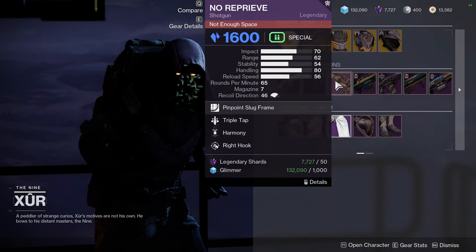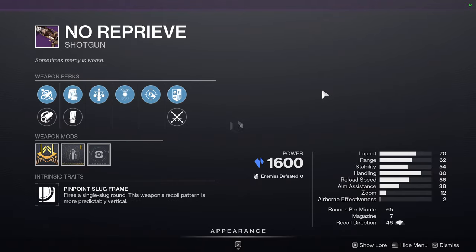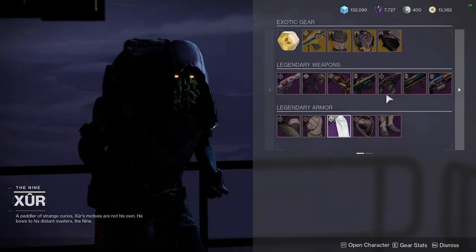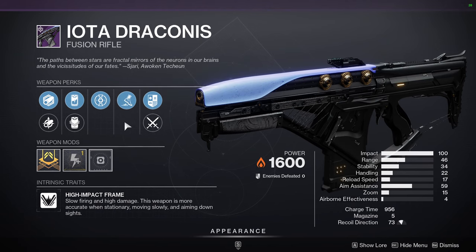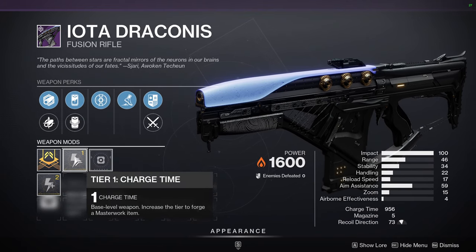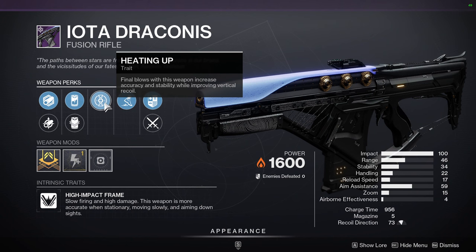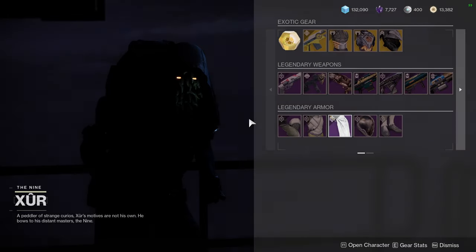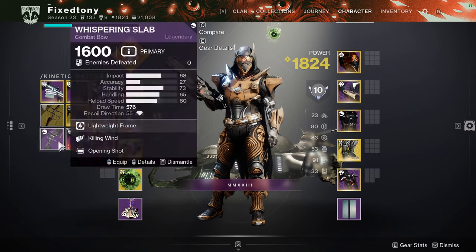No Reprieve is the other red border — it's a pinpoint slug frame, so it's a slug. It's a cool-looking slug, but will you ever use it? I don't think so. And then Iota Draconis with Heating Up and Kickstart — I'm not the biggest fan of Kickstart. It increases accuracy and stability while improving vertical recoil. I'll pick it up just in case it's actually really good, but I don't have any free slots right now.